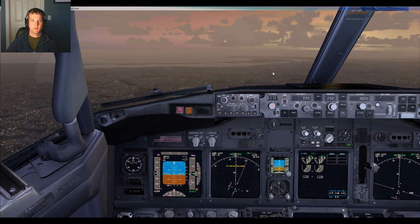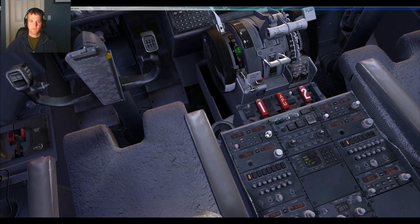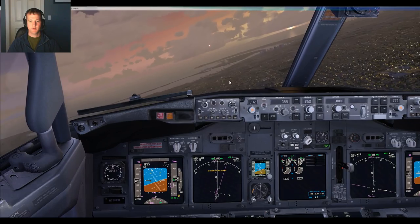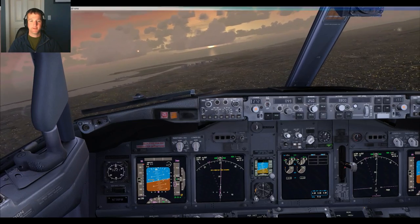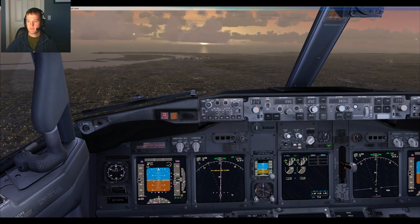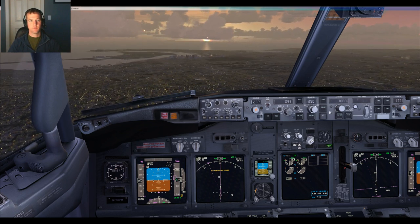Southwest 223 at CG, contact Lindbergh Tower 118.13 today. Tower at CG, Southwest 223. And we are on the localizer — 'Loke' as some people call it, but it's called the Loke. CG is at 8.7, we're at 10, established at 10, going to be down to 2.5. Let's get the gear out.